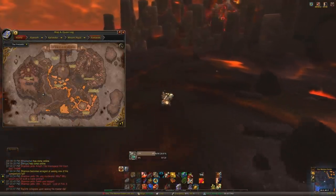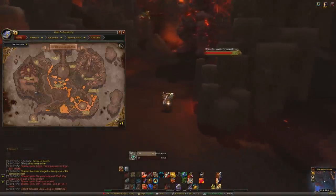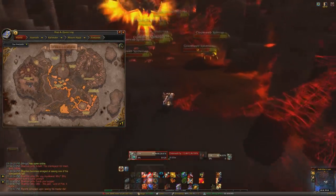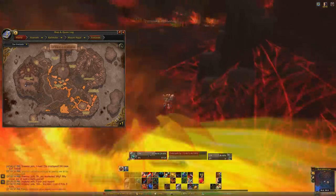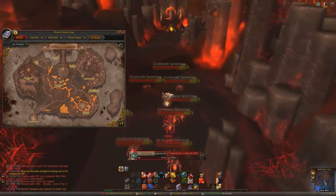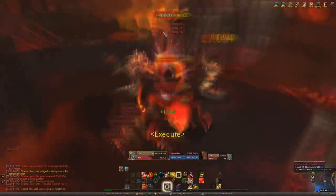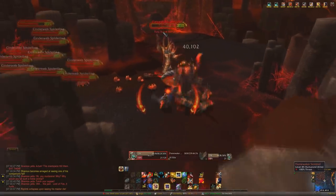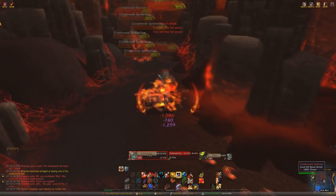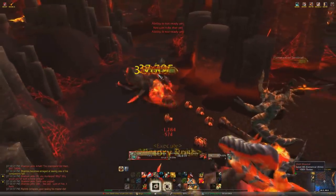Then go on to the next boss, Beth'tilac, who is a spider and looks pretty cool. On Beth'tilac, these adds — don't worry about them, you can just skip through them. Just keep running to the last pack there. Beth'tilac actually has a face — when she's dangling down you'll see a little person there. It looks really cool, really funny. That dude with the shield — interrupt him or stun him or just kill him really fast so that shield goes away, because it either makes people around him immune or makes him take a lot less damage. Not that big of a deal anymore since you pretty much one-shot him nowadays anyway.